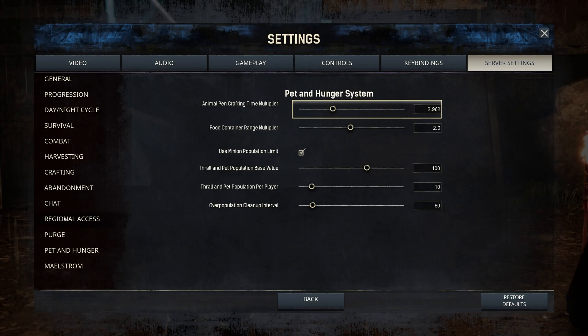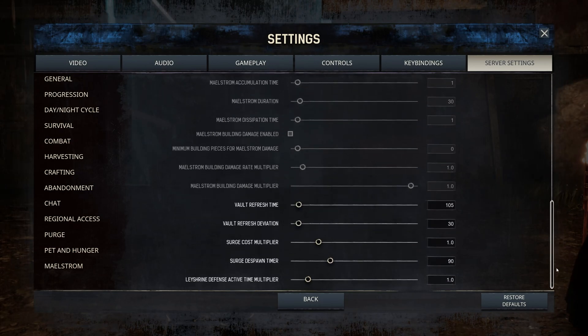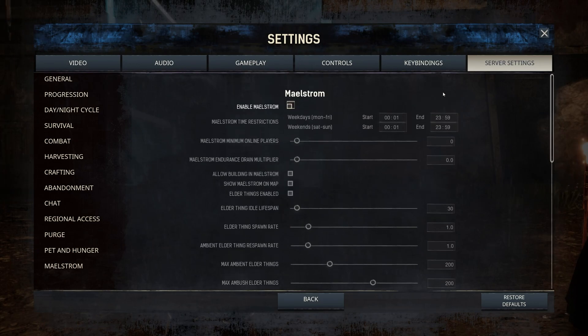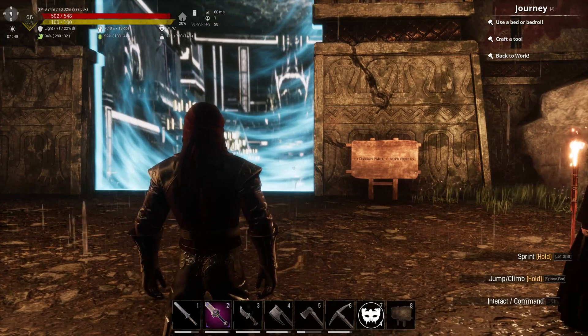Last is Maelstrom — since this is an Exiled Lands server the Maelstrom doesn't exist here, so I just disabled it all. If you are playing Isle of Siptah you need to enable this and mouse over each option to see what it does. The generic default settings for Maelstrom are pretty fair, so I wouldn't change too much there.